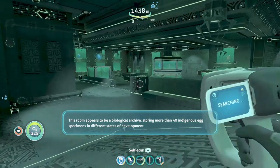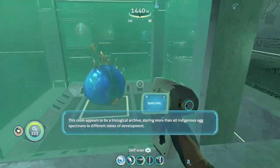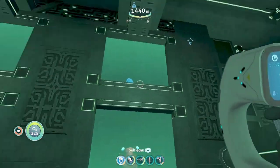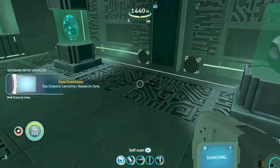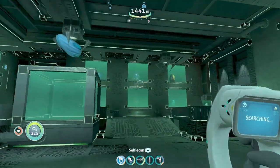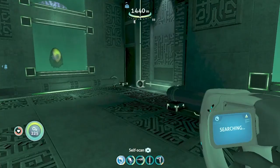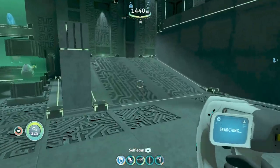This roof appears to be a biological archive storing more than 14 indigenous egg specimens in different states of development. Sea Emperor Leviathan research data. This looks probably not alive, considering that this plant is wholly aquatic and it's now being held out of water for an extended amount of time.